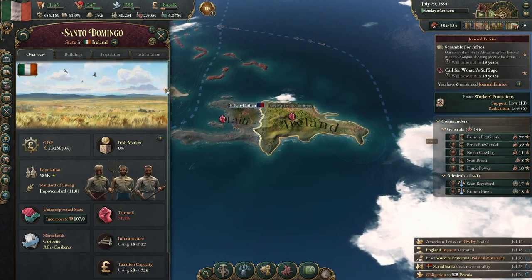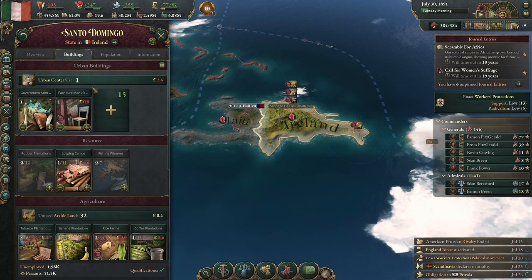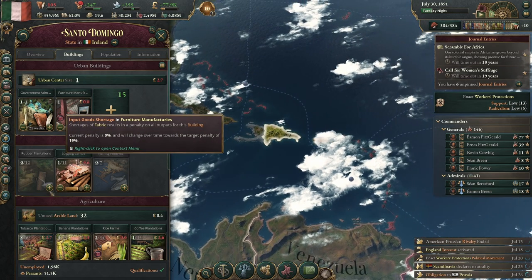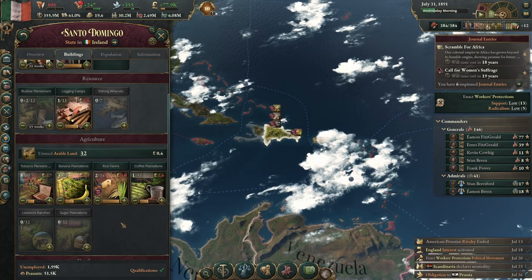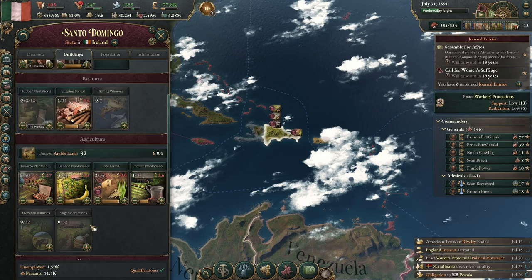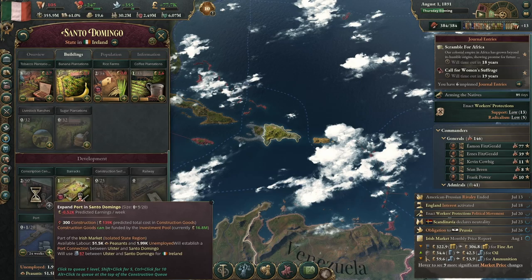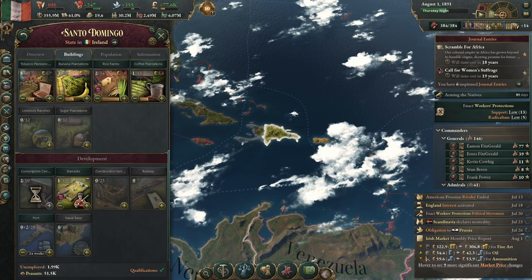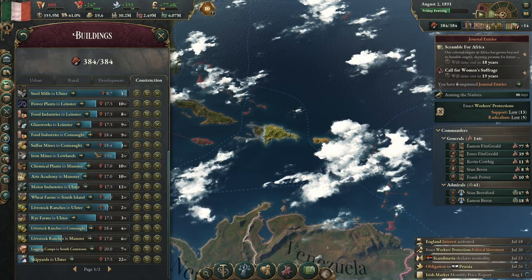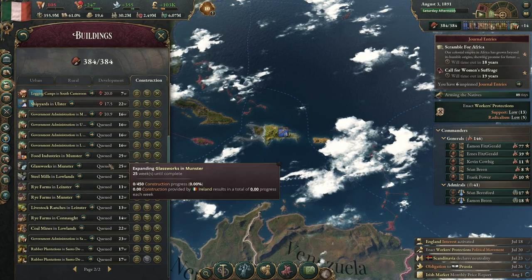We now control the eastern part of Haiti — Santo Domingo. I'm going to start incorporating that. We need another government administration there; there's not enough fabric. Not a ton of people here, but we do have some really good agricultural options. Sugar has been a big challenge for us, and there are no ports — the port's going to be very important. I'm actually going to move that up to first on my queue.